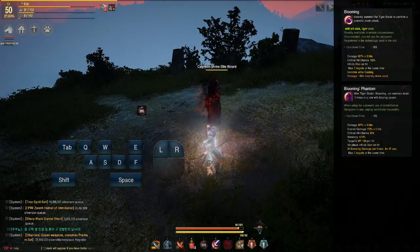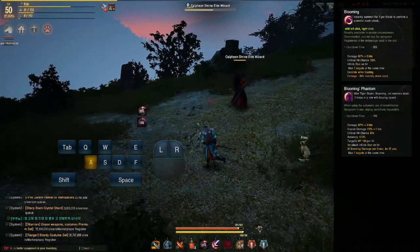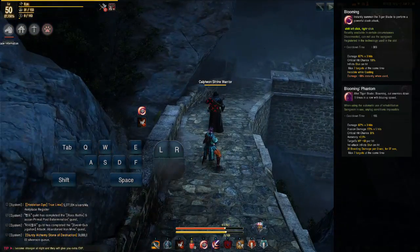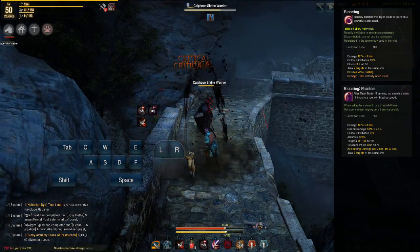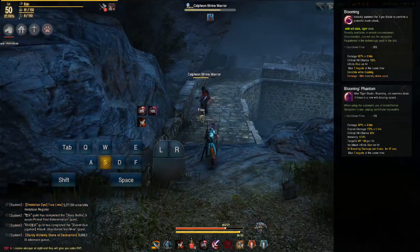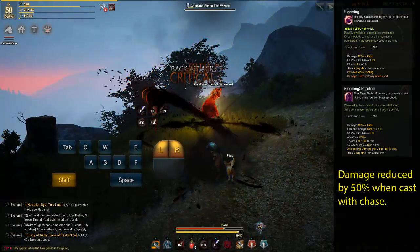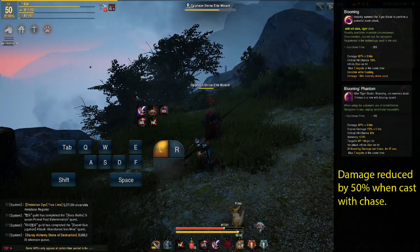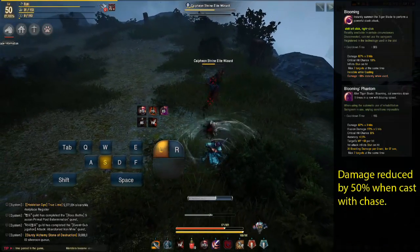The last shared skill is Blooming. It has a swing time, makes you invisible while swinging, stuns, and has a high crit chance and damage ratio. A secondary component can be skilled to add extra damage, a bleed effect, and mana steal. On its own it has a very long swing time, but if you cast Chase first and combo out of it by holding both mouse buttons and hitting Shift, it casts instantly — great for suddenly stunning someone and bursting them in PvP.